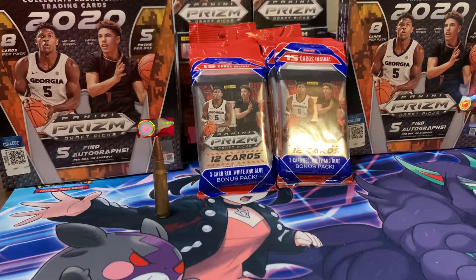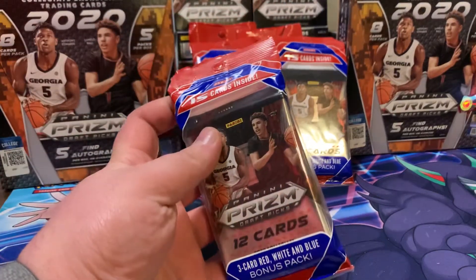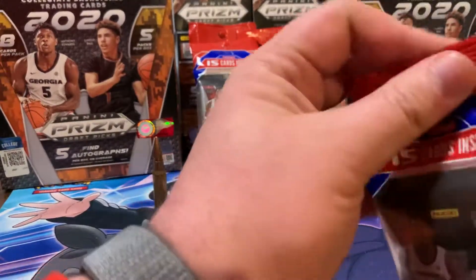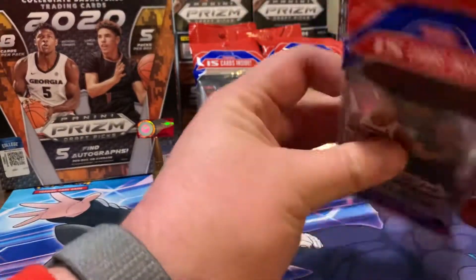Bullet Breakers are back, baby! I got another cello rip of my favorite product, the Draft Pits. We get 15 cards: 12 cards in the main pack and 3 cards in the red, white, blue pack.